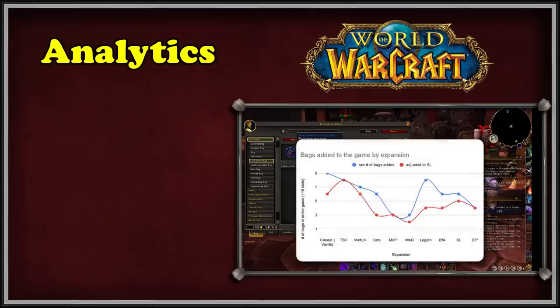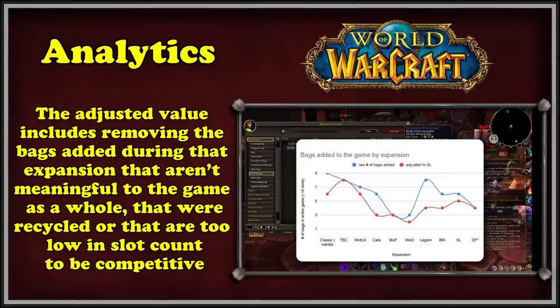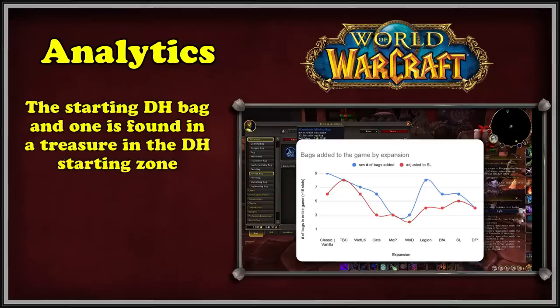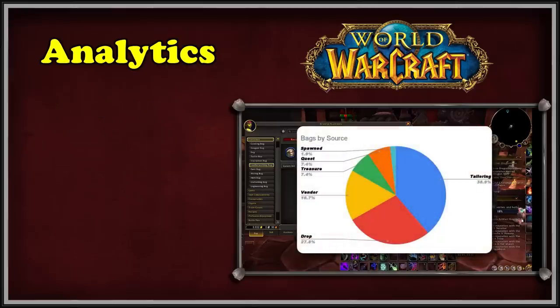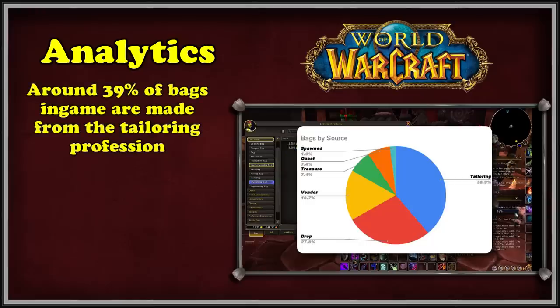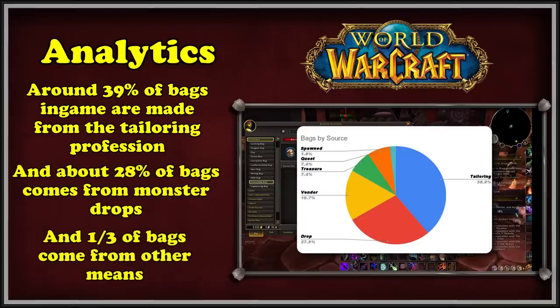A similar graph breaks down bags added by expansion. The adjusted value removes bags that aren't meaningful to the game as a whole, that were recycled, or that were too low in slot count to be competitive when current. For example, only Demon Hunters can obtain two specific bags, so those two are removed from Legion's count. Finally, a graph breaking down the source of each bag shows that roughly 39% of all bags with over 16 slots are crafted, bags that are looted account for roughly 28%, and the remaining third come from other means.